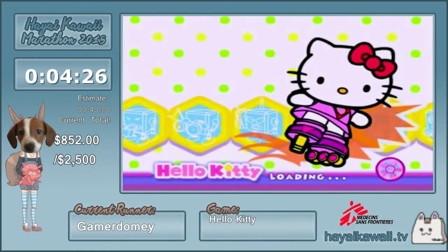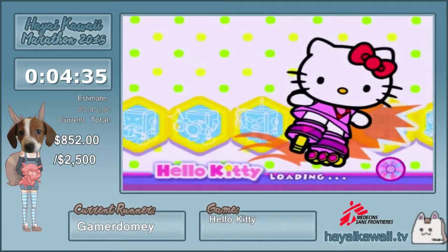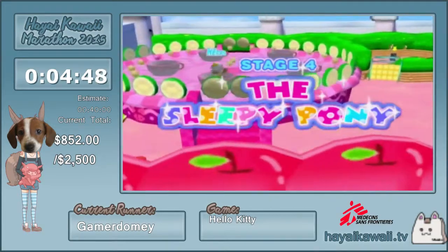You might hear me mashing A pretty fast on text — that's because the text in this game scrolls depending on how fast you mash A, so we want to mash it as fast as we can so the text scrolls by really fast. Also, all boss cutscenes are skippable, which is really nice — we don't have to watch them at all.